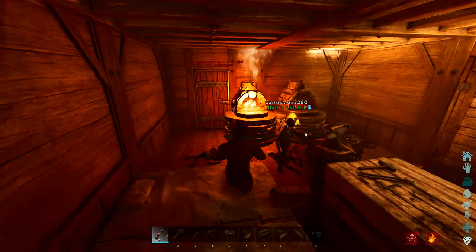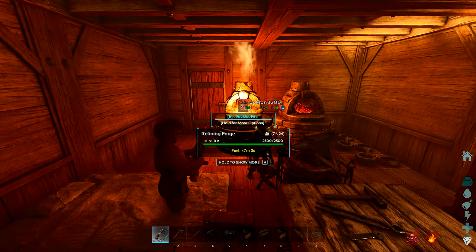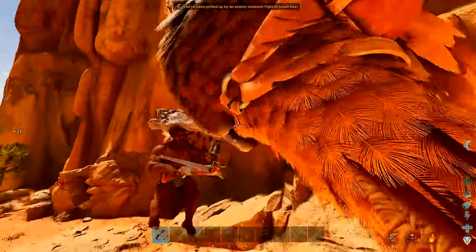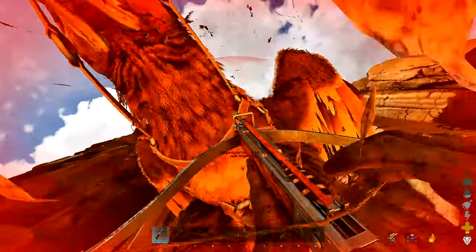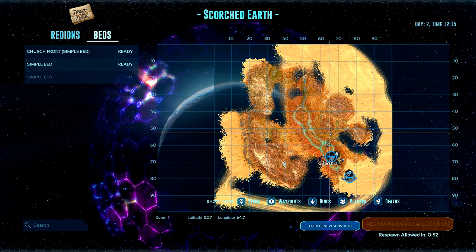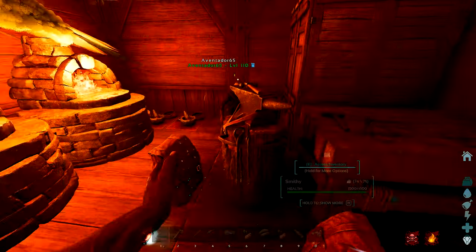He literally went straight to our base — he didn't even follow me there. I was chasing him. I just hope they don't have explosives. That's doing damage — they're gonna wipe us, GG. Well, if they don't have explosives they can't get anything on the inside. I tried to knock him off his thing but it didn't hit. They're attacking the doorway.